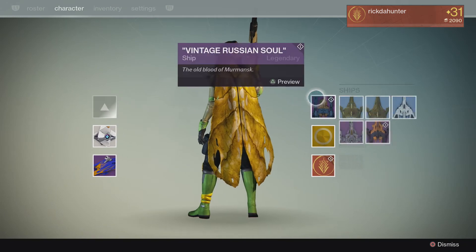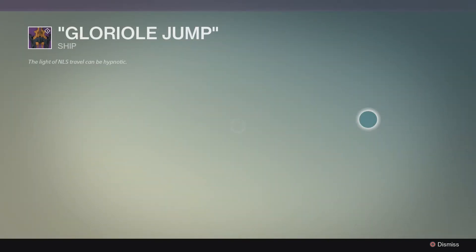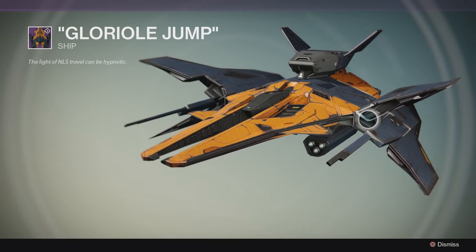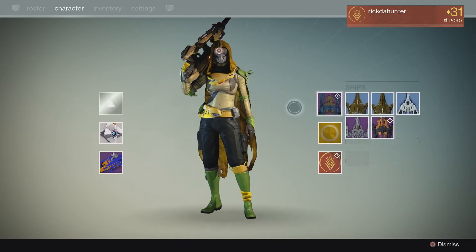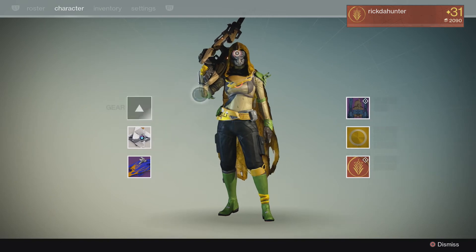On Friday, they gave me the Glorioli Jump, which is a pretty cool looking ship. It's no Vintage Russian Soul though, but I love the orange. Just the ship on Friday.